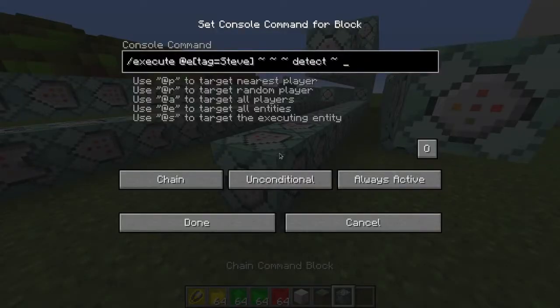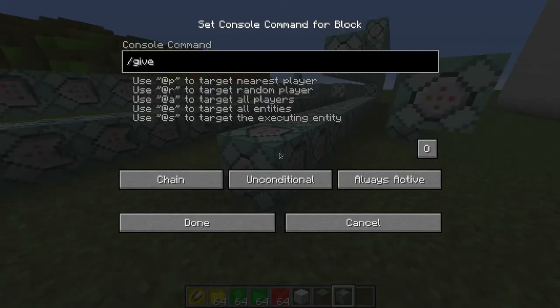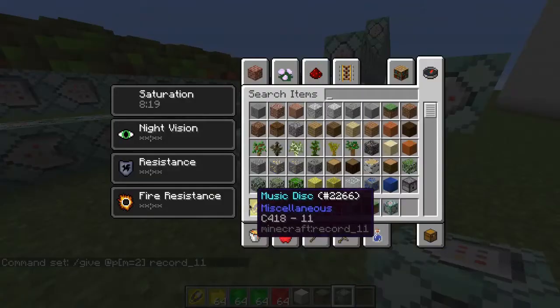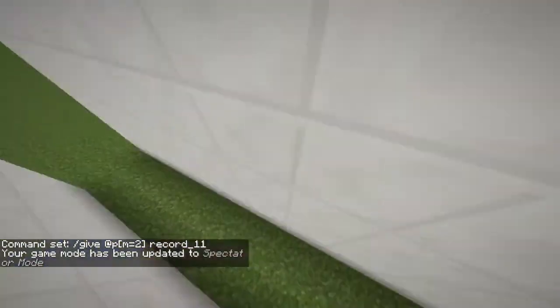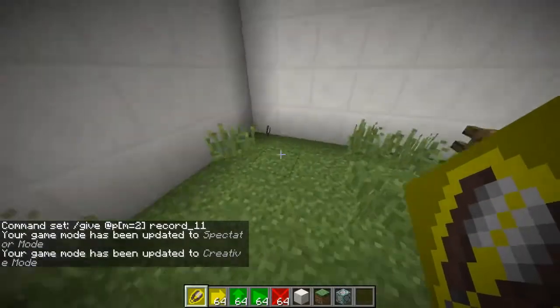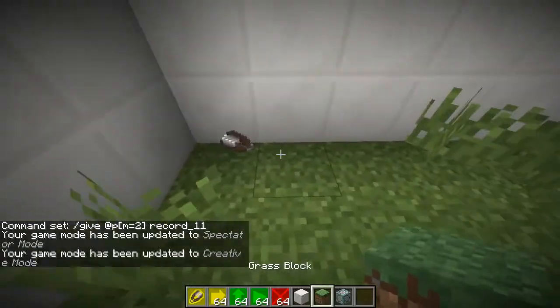So as you can see, this is what I'm doing. I'm executing the Steve, and I'm detecting if the block at Y+1 is sponge. And if it is, what is he going to do? He's going to kill the item that's nearby him, meaning the shears. So we have to give the player — a give to record11. I don't know if it's called like that. It's called record11. So he's going to give the item, meaning that when an entity with the tag Steve is going to come nearby that, he's going to actually get the item.